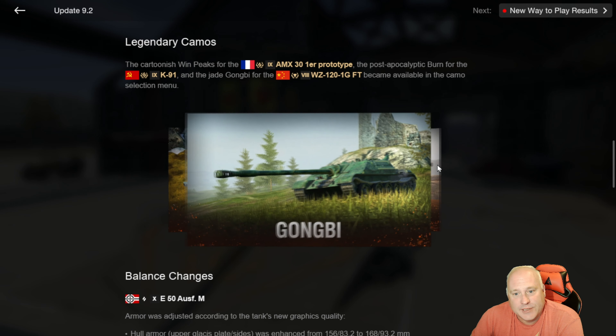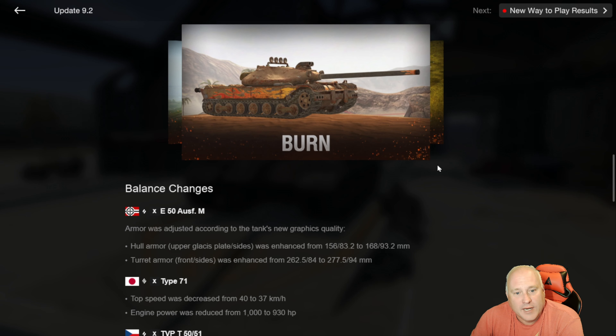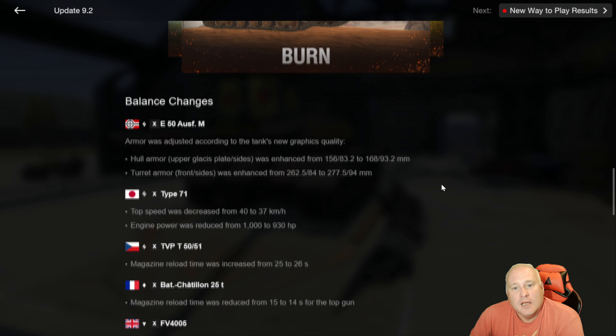Some legendary camos — they were there before, but now you can buy them straight up as opposed to getting an offer to buy them. Some balance changes, and I do like that Blitz does this. That is a very positive in my opinion.